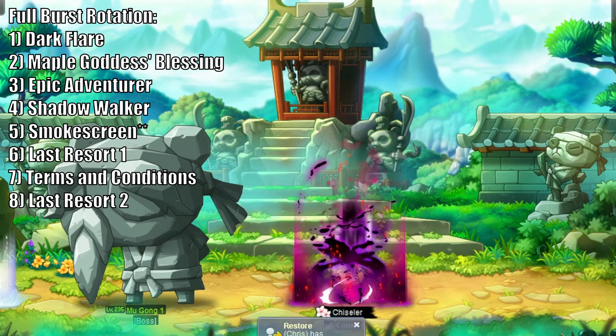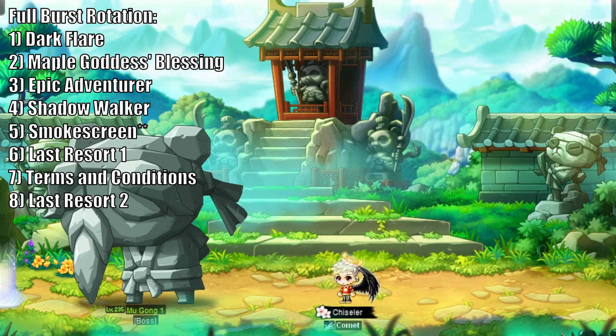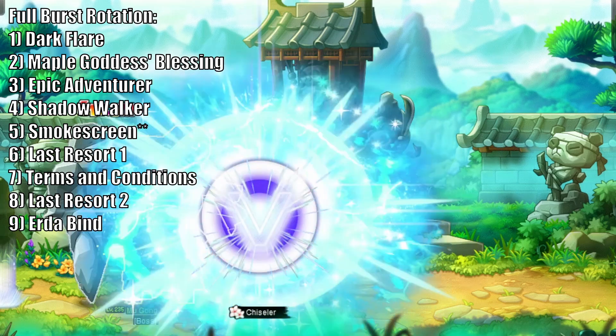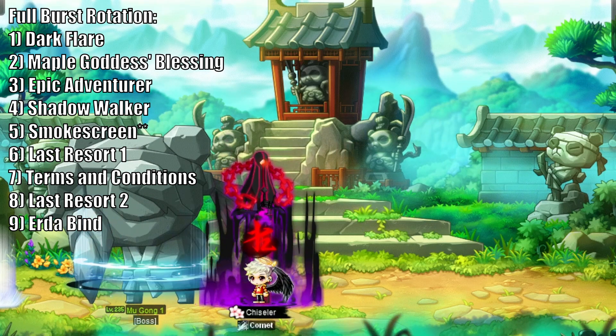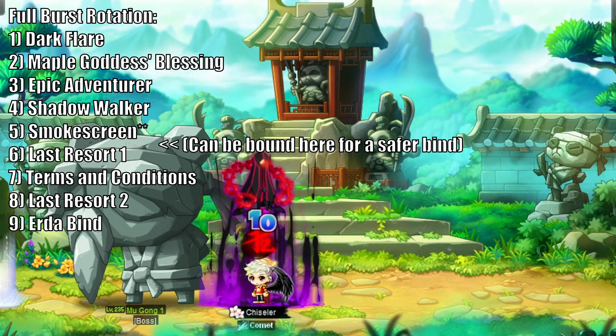The next skills to use are Double Last Resort and Terms and Conditions, also known as your Angelic Buster Link. It has been debated over the best order to use them in, however at the end of the day, as long as they are both used at this phase it will have a very marginal effect. The typically accepted order to maximize the damage output timing is Last Resort 1, then Terms and Conditions, and finally Last Resort 2. At this point, you are ready to bind the boss. Stand close to the boss and use Erda Nova to instantly bind them for 10 seconds. If you are having difficulties setting up your burst skills, I would recommend binding the boss prior to using Last Resort and Terms and Conditions for a safer bind instead. I commonly do this for bosses like Darknell.